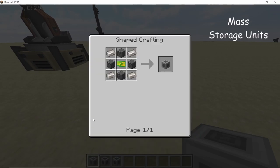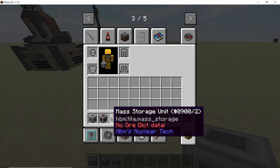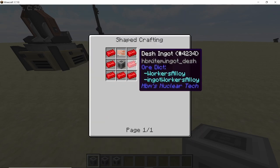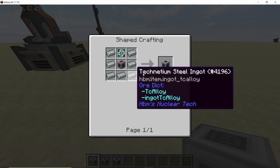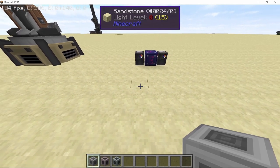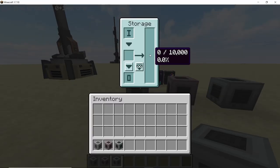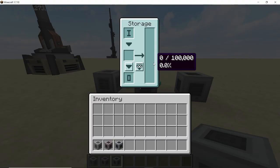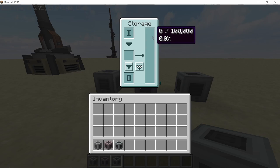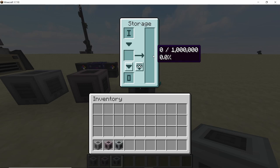Next we have three variants of the mass storage units. The first is made with titanium and steel and is the most basic variant. Next is the DASH variant, made using seven DASH ingots. Finally, the titanium variant can store the maximum amount of items. Mass storage units can only store a single kind of item: the normal one stores 10,000 items, the DASH variant stores 100,000, and the titanium variant stores 1 million items in total.